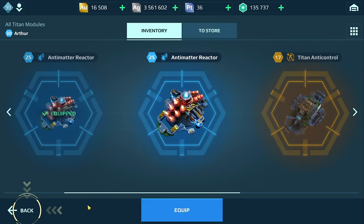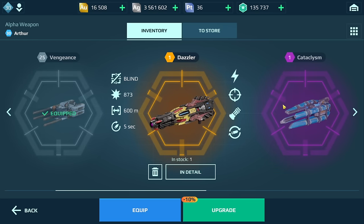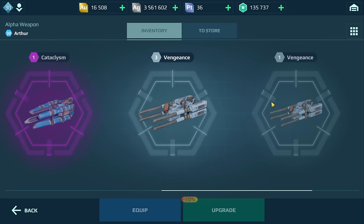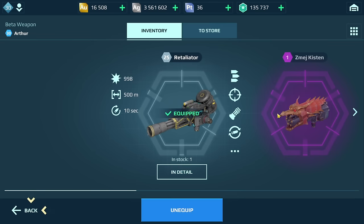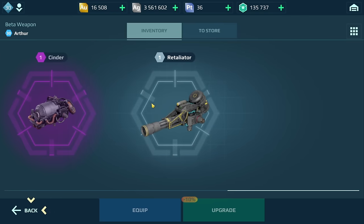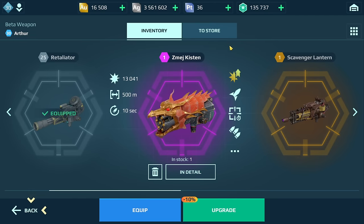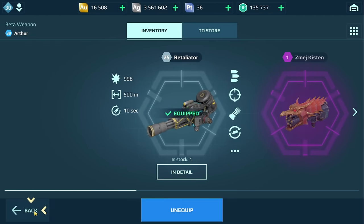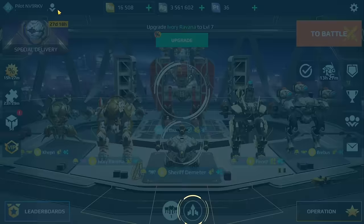Once I've maxed those out I might look at some weapons I won that I never leveled - we have Dazzler and Cataclysm. Maybe I'll level those up, or another option is saving the platinum and going for something like the Minos. There's definitely more platinum available in the game now and it's helping out this account quite a bit.